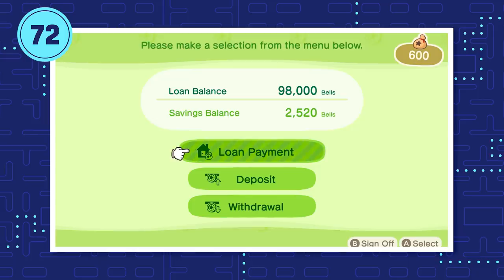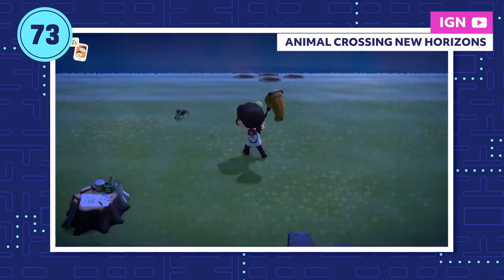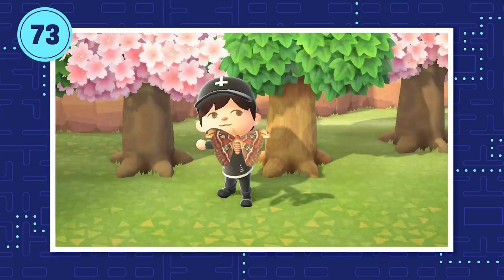Farming tarantulas — or scorpions now — got even harder with the Nature Day update. Water bugs were bad enough, but the spawn rates of scorpions and tarantulas are now less than half of what they used to be. Even other money-making bugs like Atlas Moths or Emperor Butterflies now appear less often.